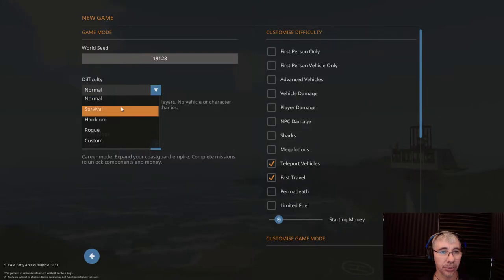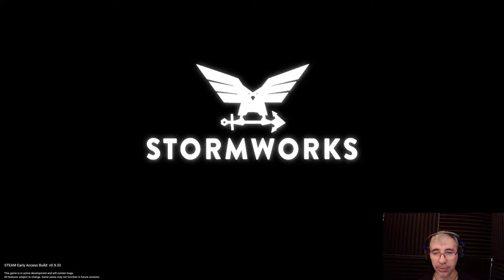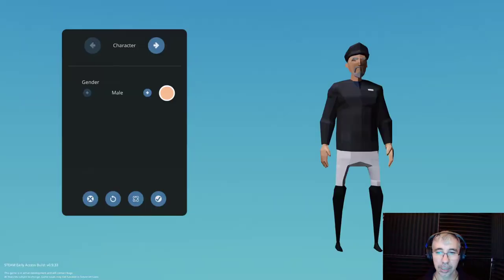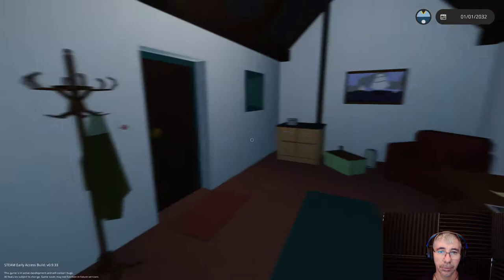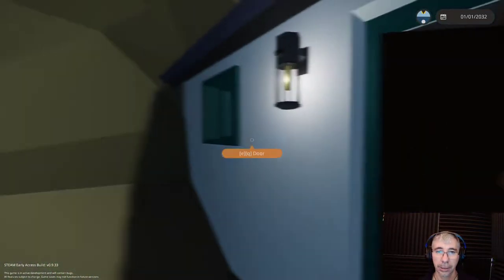So let's get into it. We will start a new game in survival career mode. In this video we will cover a little bit of the basics of building vehicles and then we can perform a mission. We start in a small base in the middle of the sea, and you can customize your character here.